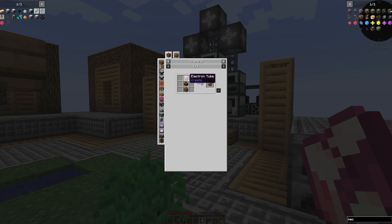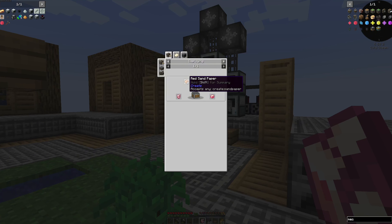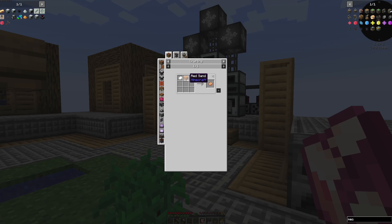If we take a look at the crafting recipe, we need an electron tube, a brass casing, and a crafting table. The electron tube requires polished rose quartz, which means we're going to need sandpaper — we can do this in our hand. In order to make sandpaper, we need paper and sand.